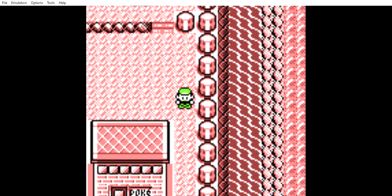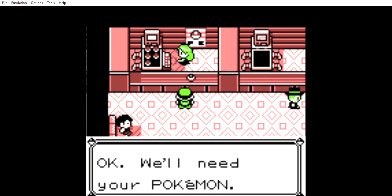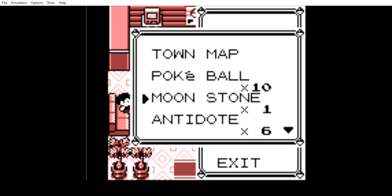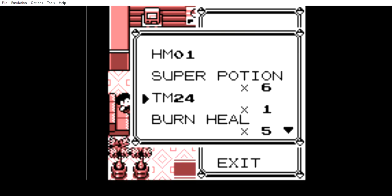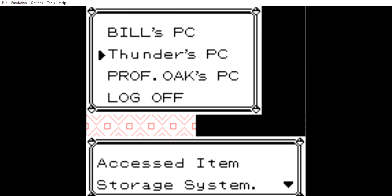I was originally thinking about not using Flash to get through Rock Tunnel. I'm going to see if our HM Slave, our second Oddish, is even capable of learning Flash. I can't even remember if we have Flash at all. Either I stored Flash in the PC or I simply forgot where to pick it up. But either way, I should be able to get through Rock Tunnel just fine without Flash.